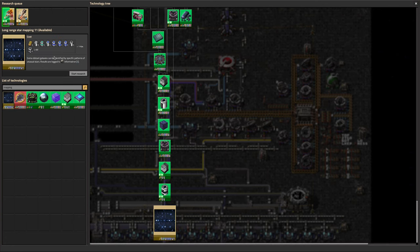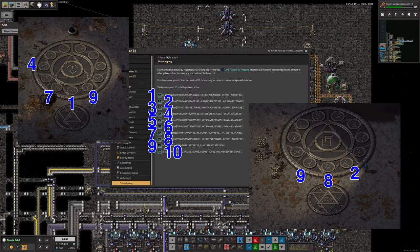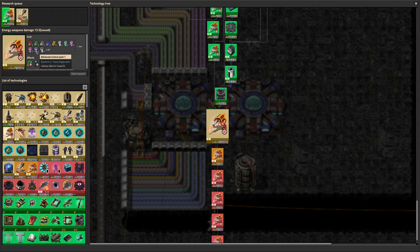We did long-range star mapping because we had a lot of beryllium, so we thought we'd punish the Astronomic Research Production Facility area, just because why not — churn through a load of those. That's gathered us some more of these interesting patterns of unusual stars, which all get logged into Informatron. We're currently churning away at Energy Weapon Damage 13, and we're quite a decent chunk of the way through it. I imagined it was probably being limited by Energy Science Pack 4s, but no — plenty of those. It's limited by Advanced Science Pack 1, because we're struggling with that.